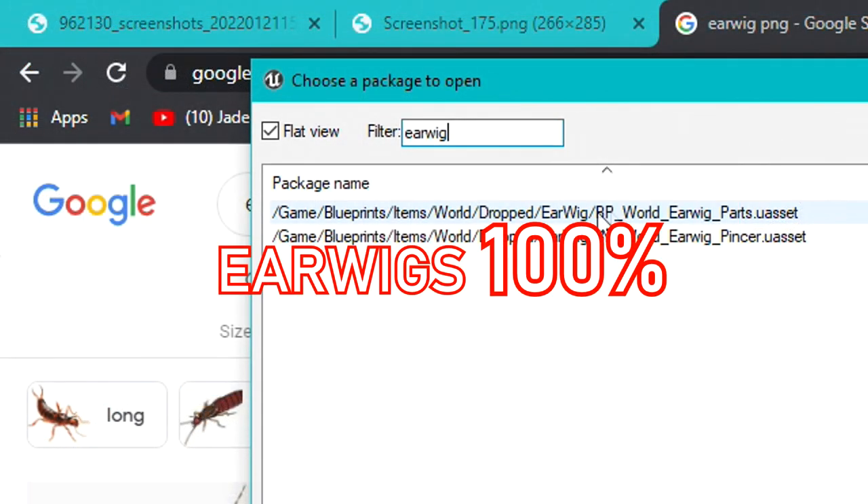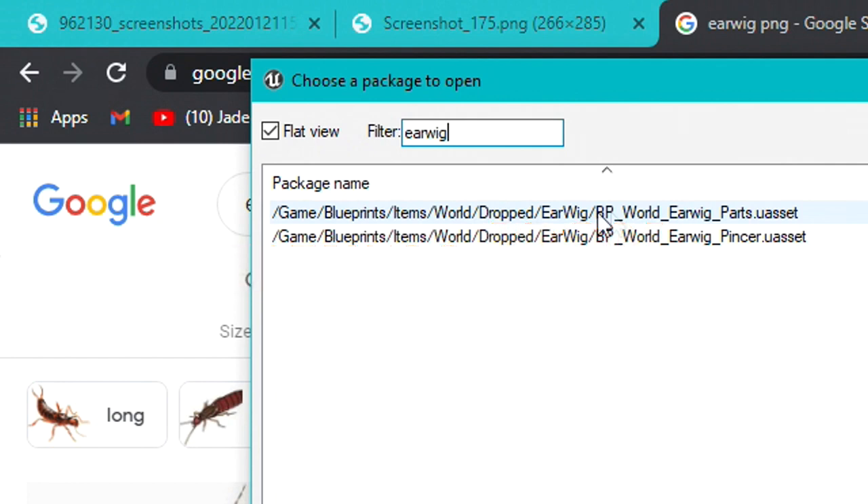Another creature 100% I think is coming is earwigs — you can see parts and a pincer. This has only just been something that's been added most recently. New stuff being added at this late stage means that it's coming. It doesn't mean it's going to be in dev hell or they're going to change ideas. I think anything added at this late stage is part of the game already. Obviously since we're going to be exploring the Undershed, this would be the perfect home for earwigs.